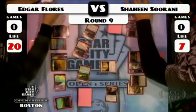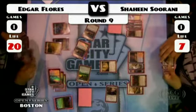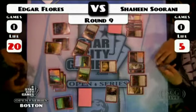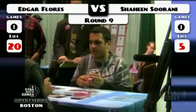Too bad Tundra's not legal — tomorrow we'll see what kind of blue-white list Shaheen brews up. And here comes that last Squadron Hawk. At this point, Edgar is just pushing in. But if Shaheen can find that second white source, he can really punish this — as long as he can resolve the Day of Judgment.